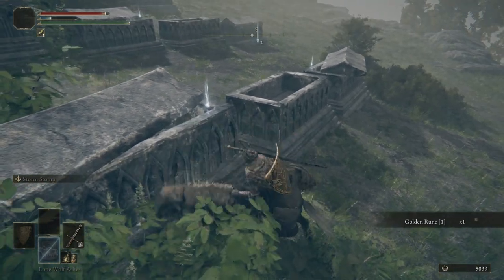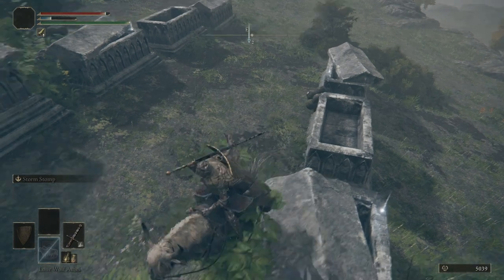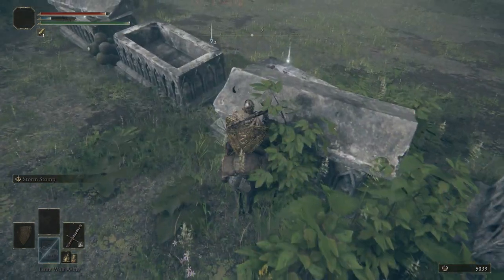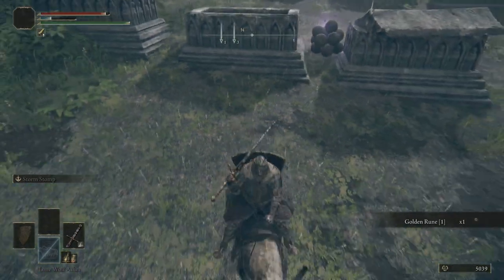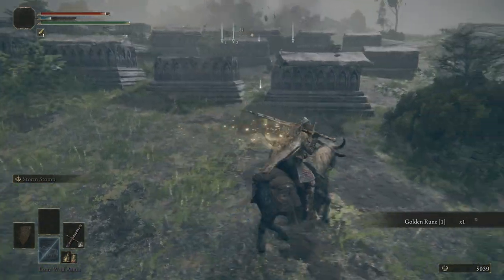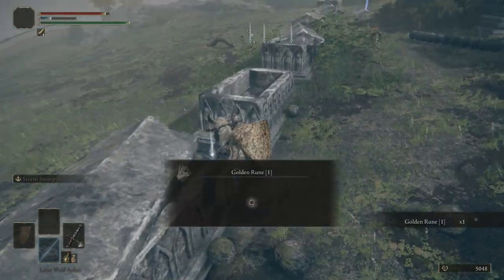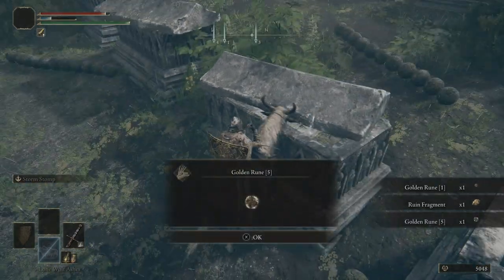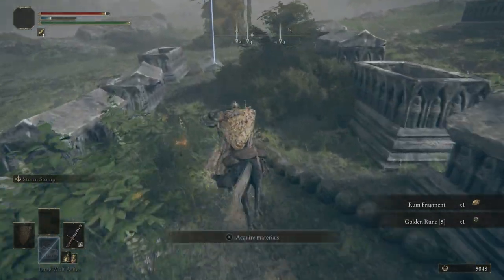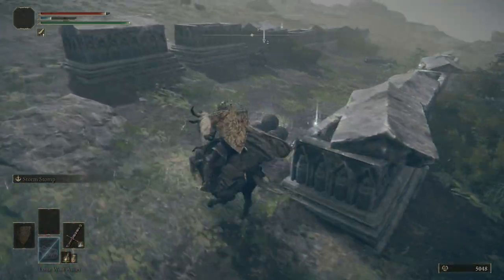The only thing you really have to be worried about right here is these caterpillars — stone caterpillar things — but it's the ones that are like a ball. See how that exploded? You don't want to be next to them when they explode. Pretty easy to get away from them, they're not really a threat.